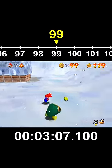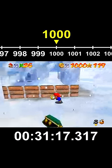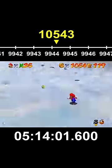After 3 minutes, we reach 100 coins, which spawns the 100-coin star. After 31 minutes, we reach 1000 coins, so we get negative 25 lives due to a bug in the code.